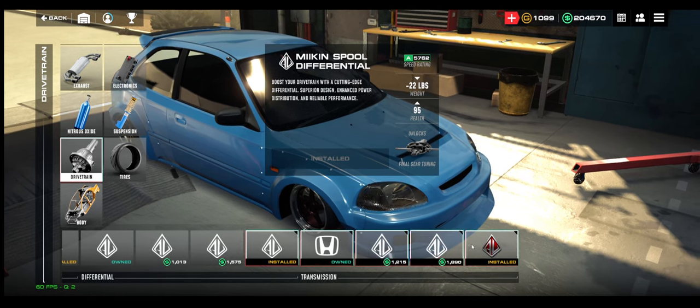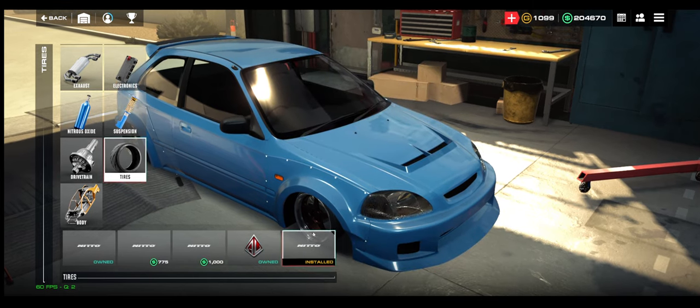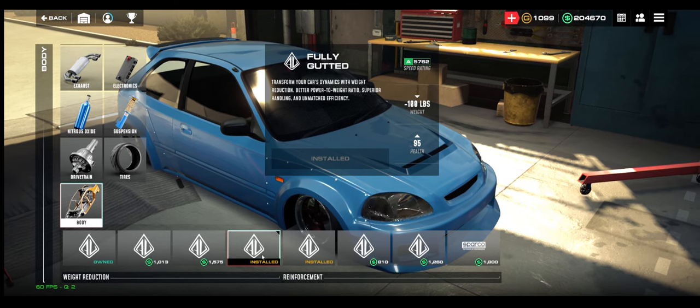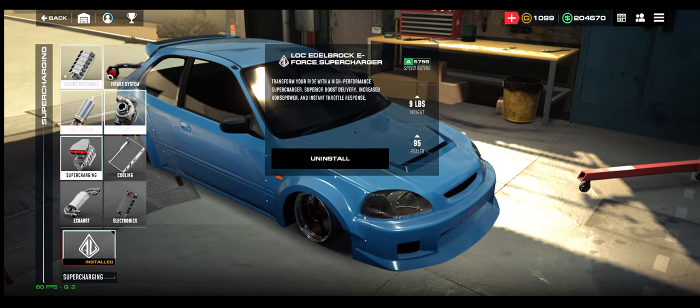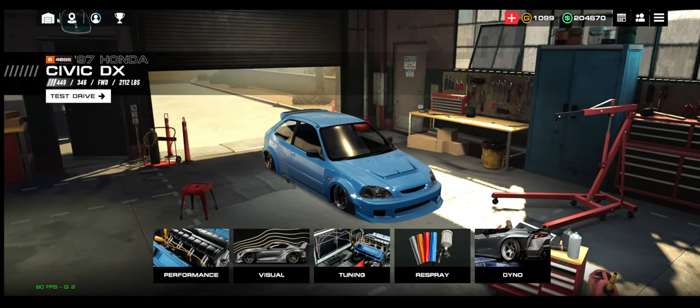For drivetrain, you want the Clutch Pro clutch, the Type R flywheel, the Axle Pro drive shaft, the Meekin spool diff, and the Synchro Pro transmission. On tires, you want the radial slicks. On body, you want the fully gutted. Then add superchargers — that's how I run my car. Add it all to your cart and install.